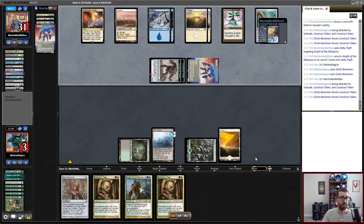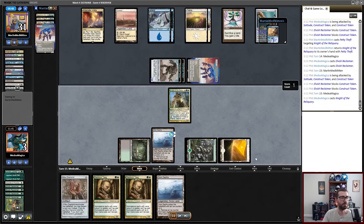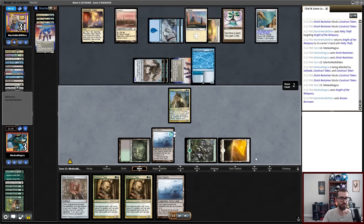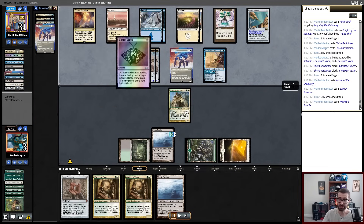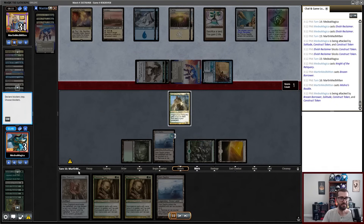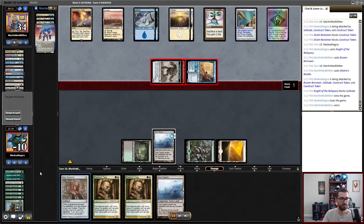I take a bunch of combat damage and I'm just in this really awkward spot where I end up trying to work toward the Dark Depths kill and get just out-tempoed by what my opponent is doing. Their creatures just continue to bash in. At this point, more than anything else, I'm grinding little bits of clock off of them because I've realized just how glacially slow their deck is. This is turn 16. I was just unable to put up a win because my deck stumbled all over itself here.